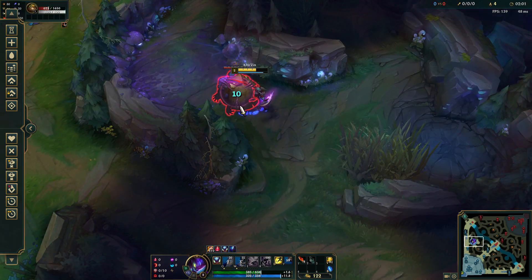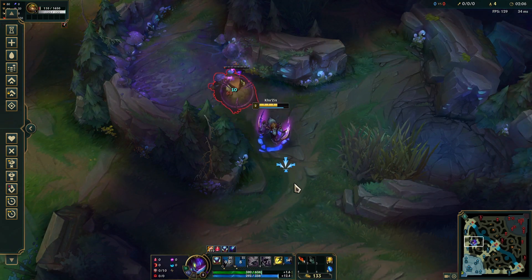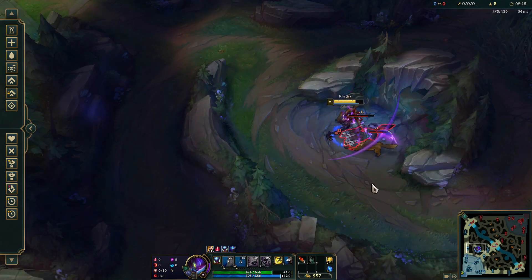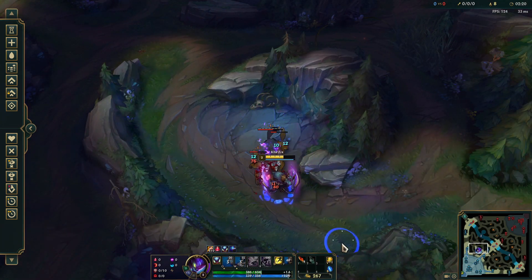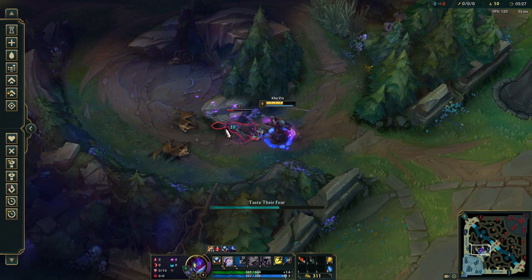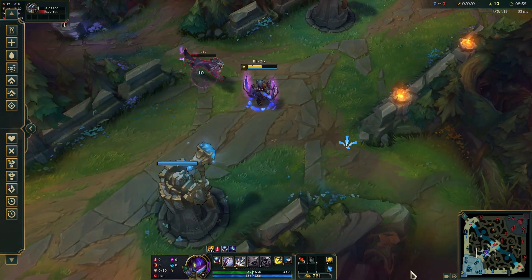After blue buff is down, take a level in W and use it immediately to heal up. Either finish Krugs off when the aggro is about to reset or let it burn out from your jungle item. Walk over to the wolves and start attacking the big one. Use your W to hit all 3 of them to apply the jungle item. Keep hitting the big wolf but dish out 2 hits on each smaller wolf to set them up for the kill. When the big wolf gets low, start walking to the raptor camp — if done correctly it will burn out in the mid lane.